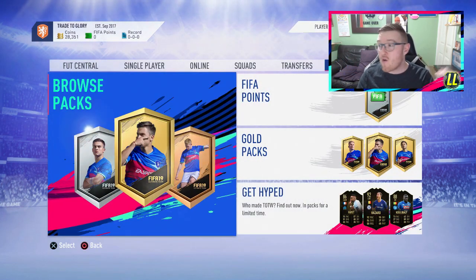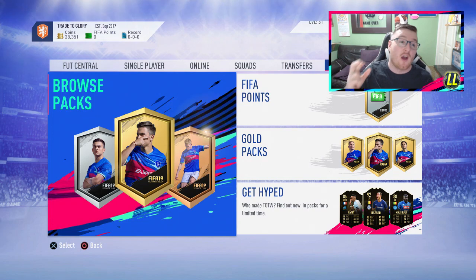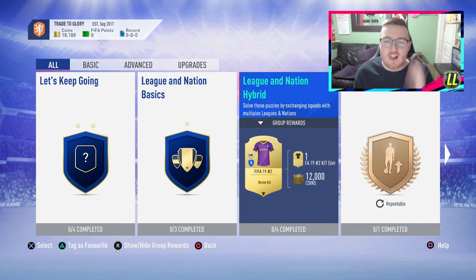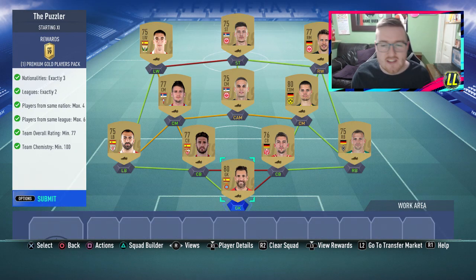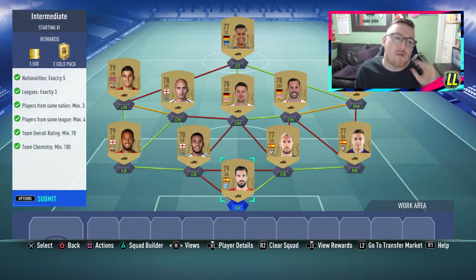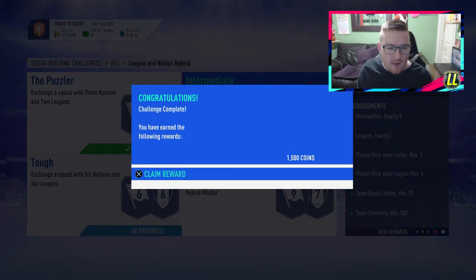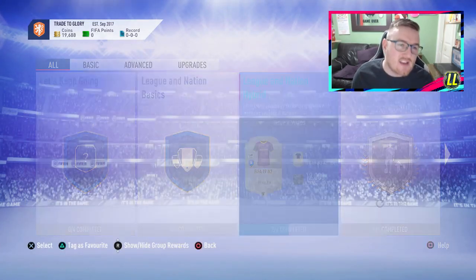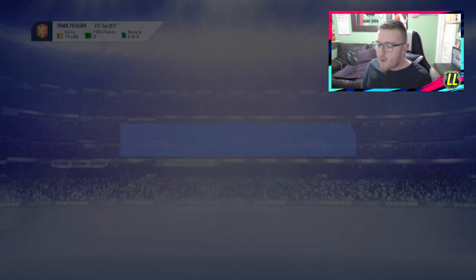That was terrible to be honest. We do have 28k, and we'll probably get back up to around 50k from selling everything, so we have 50k to go into our last set which has the 50k pack. We're into the last one - the League of Nations Hybrid. We have loads of stuff already selling on our transfer list and we're going to go ahead and open up the League of Nations Hybrid now. We're going to submit the first one - no loyalty required. We get a Premium Gold Players pack. The next one is the Intermediate - we get a Rare Gold pack, a 25k all-rare pack.